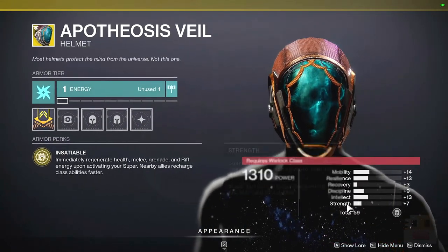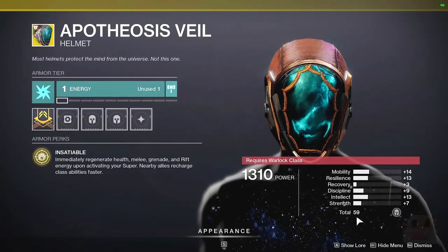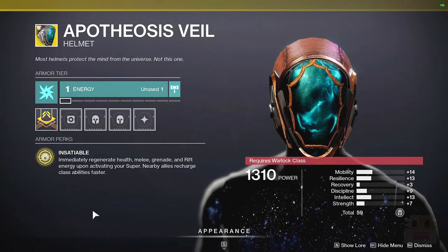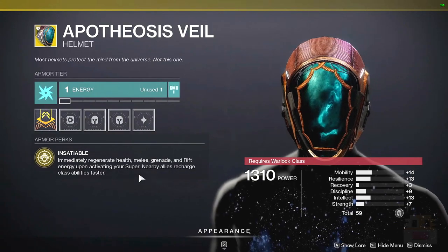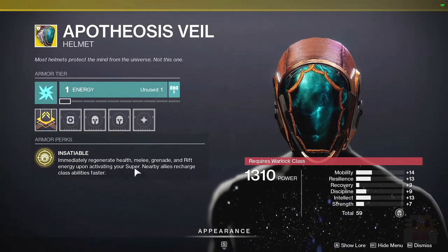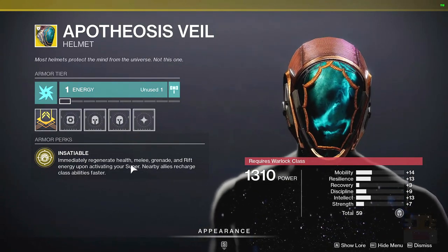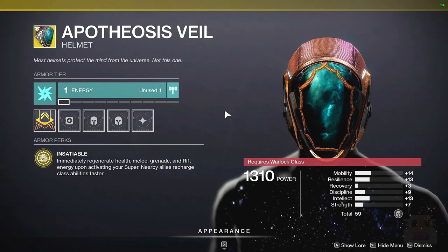And finally, for the Warlock exotic today — wow, that's divergence right there. For the Warlock exotic, we have the Apotheosis Veil. And honestly, this exotic is just not something I'd ever really want to use. You immediately regenerate health, melee, grenade, and rift energy upon activating your super. So by the time you get out, you have all your stuff. And nearby allies also recharge their class ability faster. None of this really feels mission critical.